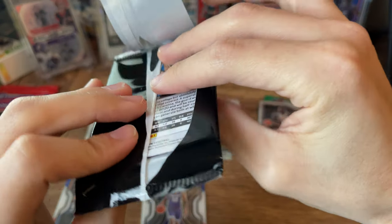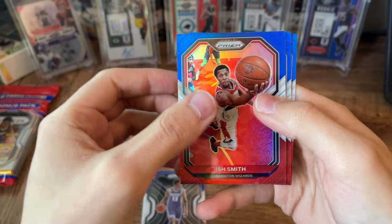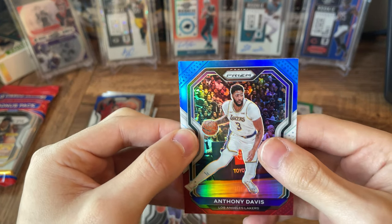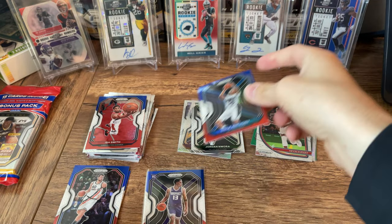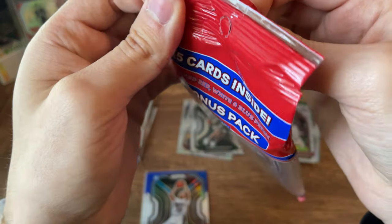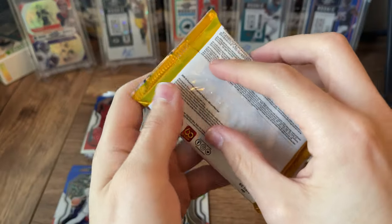Second red, white, and blue pack here. Those opened a little weird. Ish Smith on the front. Anthony Davis — nice, nice. Nice PC hit there. Rookie in the back is going to be Cole Anthony. Not a bad one to get — little off center, just a bit, but not bad. Anthony Davis is definitely a cool one to get. I'm a big Lakers fan, so I typically PC Lakers cards.